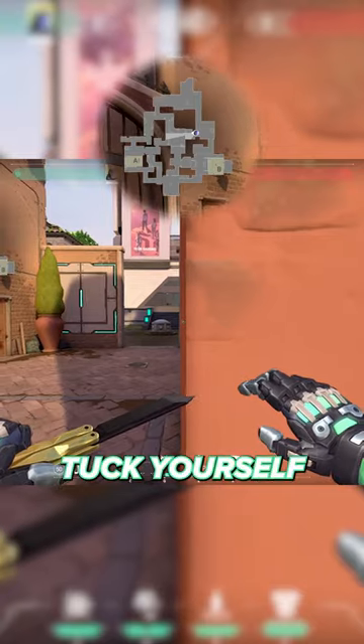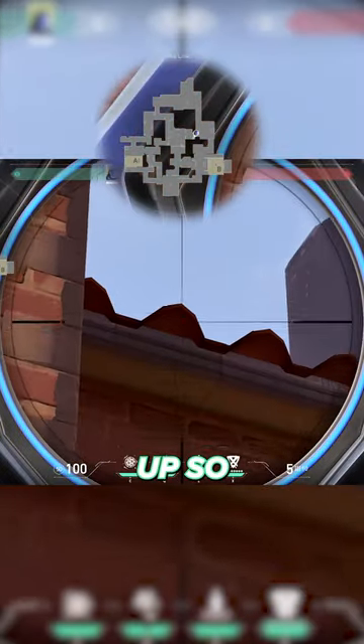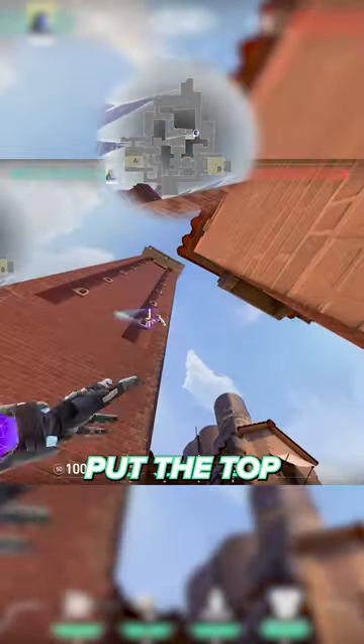To get info on the market area, tuck yourself into this part of the wall, lining yourself up so you are directly in line with it as shown. Put the top of your flash in line with this tile on the roof and throw.